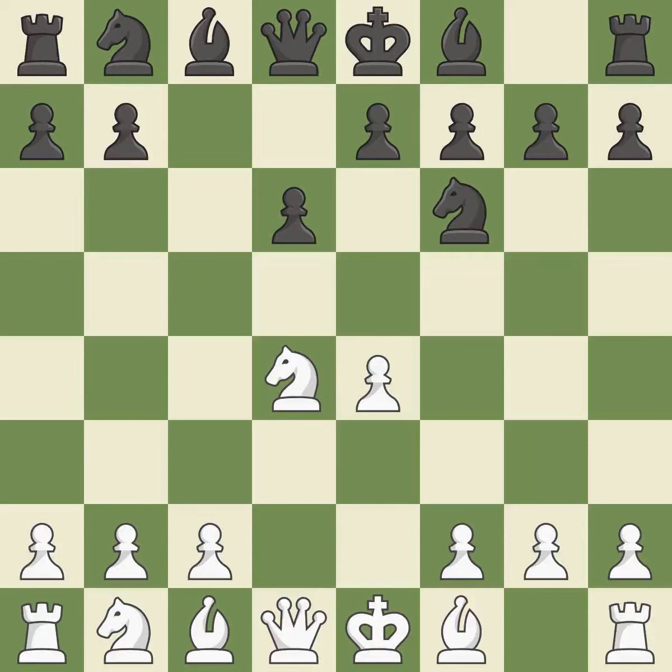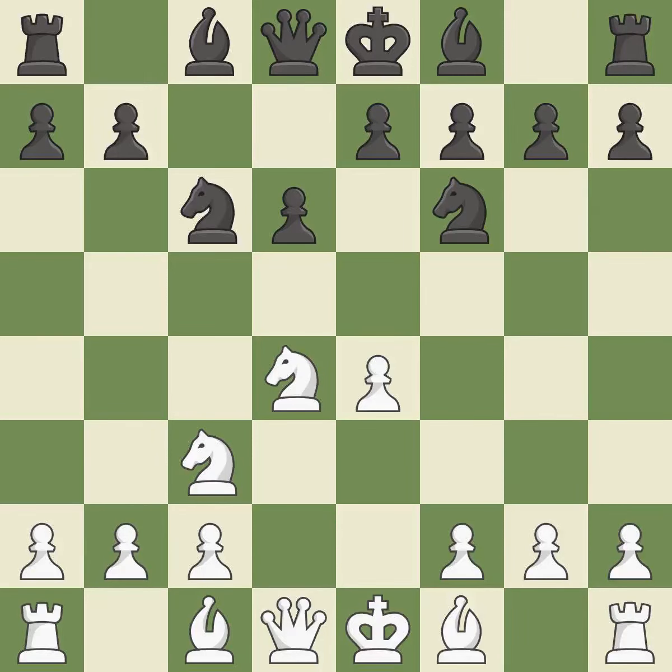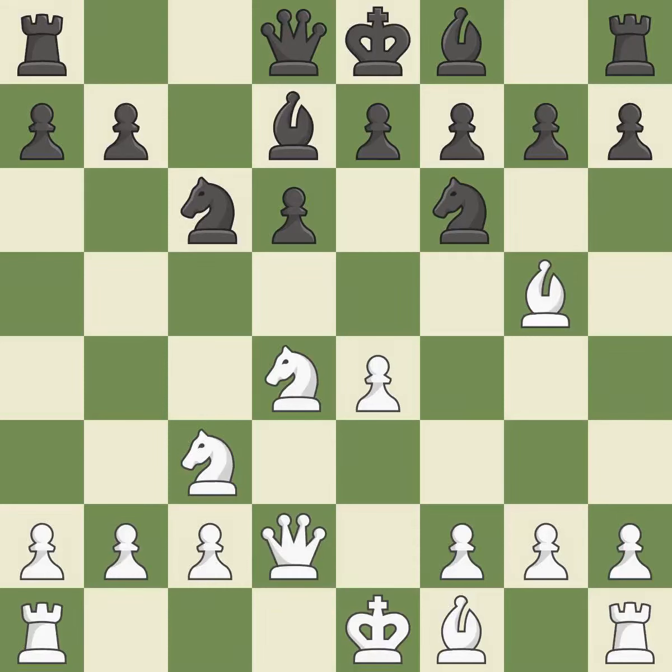Nxd4 recaptures the pawn and activates the knight, leaving white one central pawn versus black's two. Nf6 develops the knight toward the center and attacks the undefended e4 pawn. Nc3 defends the e4 pawn and develops on the queenside. Nc6 attacks the d4 knight and supports the e5 square. Bg5 immediately attacks the knight on f6 and prepares queenside castling. Bd7 develops the bishop and supports the knight on c6. Qd2 develops the queen, supports the bishop on g5, and prepares queenside castling. Rc8 activates the rook on the half-open c-file. f4 gains kingside space and protects the bishop.